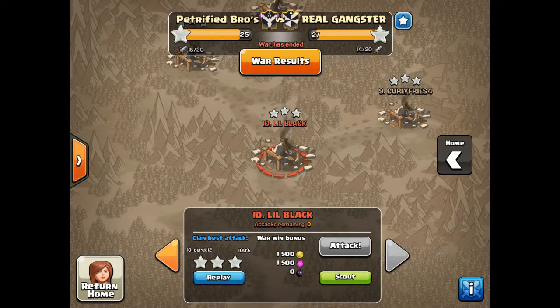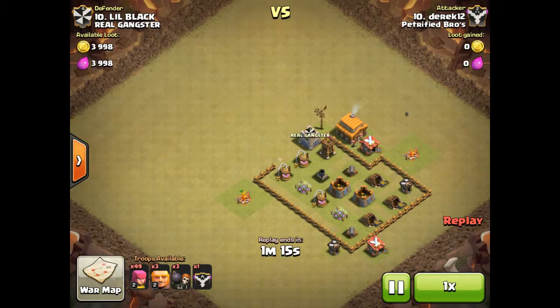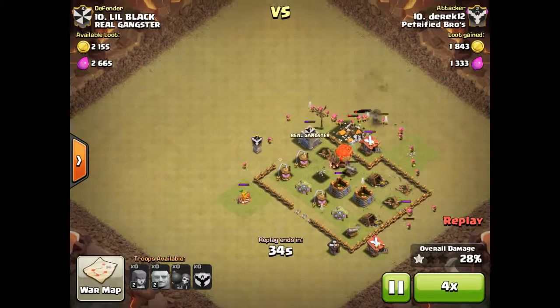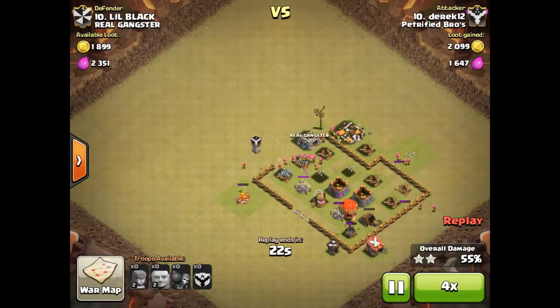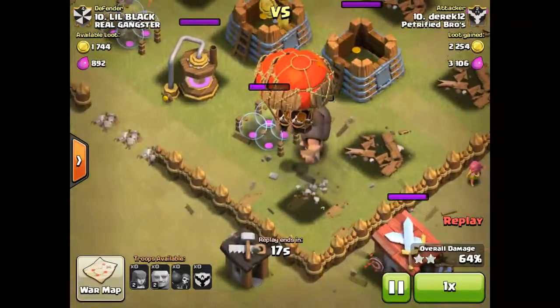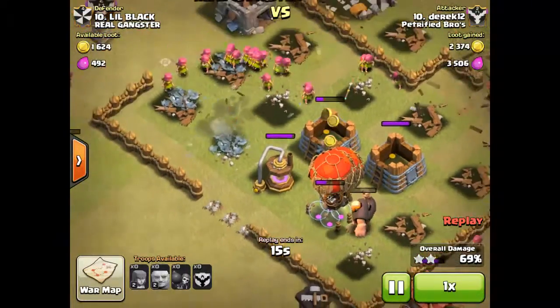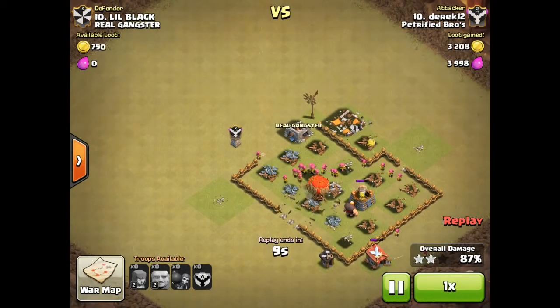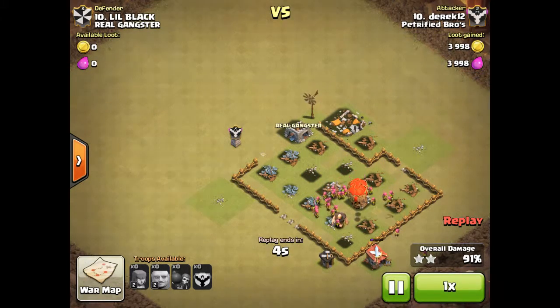Then we have little black Derek 12 — Derek Rogers' second account. That's an easy 3-star. He kills the valkyrie and the witch from the enemy's defensive clan castle. He has level 3 balloons. His balloons, giants, and archers quickly take out the remaining buildings — and that is a 3-star, after he takes out the builder hut.